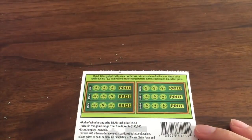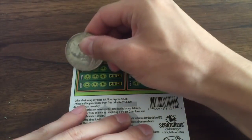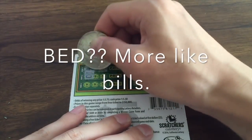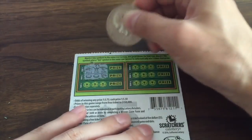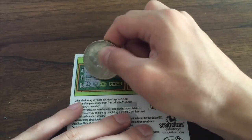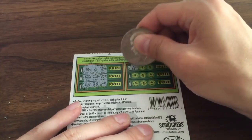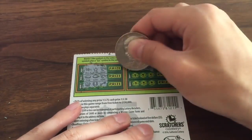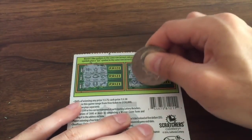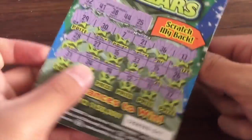Let's flip it over to the back and see if we can hit something here. First game: a bet, a star — nope. A coin and a coin — if only it was a 5X or another coin. Crown, horseshoe, key. Then a star, pot of gold, crown, diamond, and star. Final game: a heart, heart, and a diamond. No win on the first card — no problem.